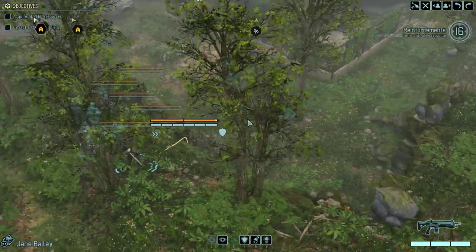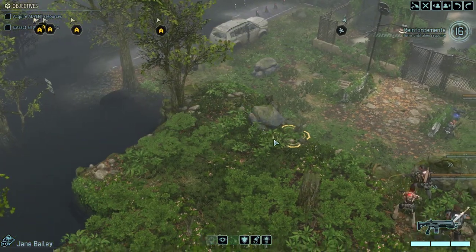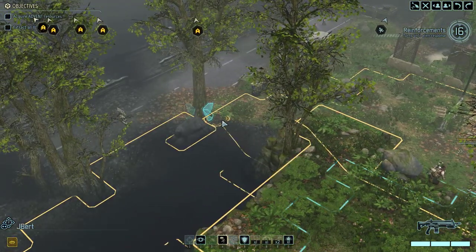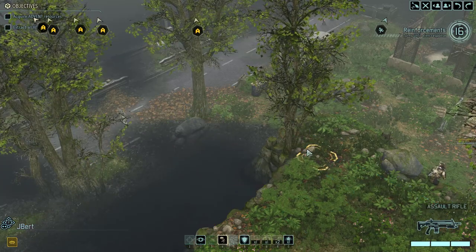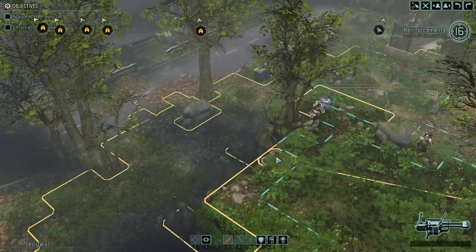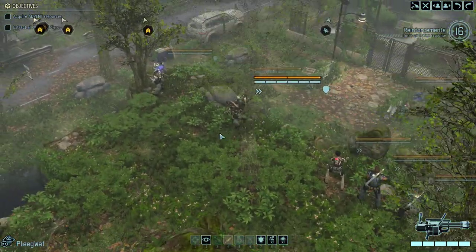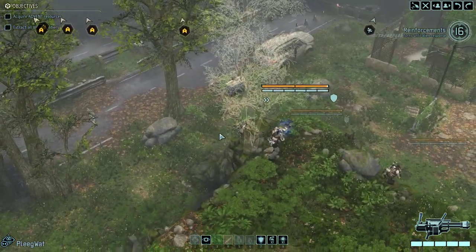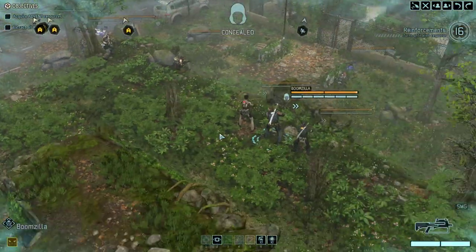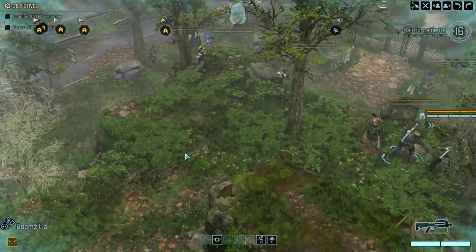We'll just keep moving people. Location confirmed. I could risk this, but I'm not going to. Actually, now that I see there are no enemies here, I'm going to risk it — because that's probably going to show me the enemies. Actually, I'm not concealed. This character's concealed because Boomzilla is a Shinobi, so he can go over there.